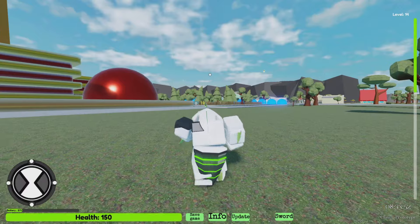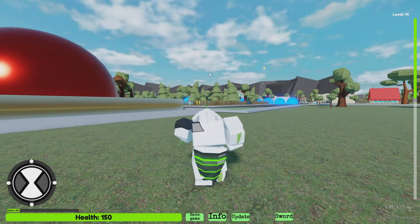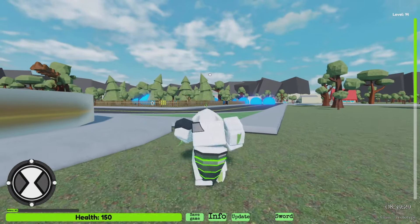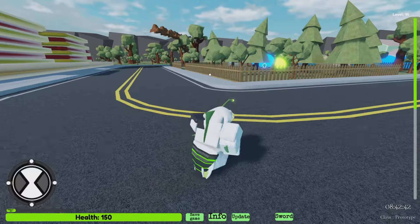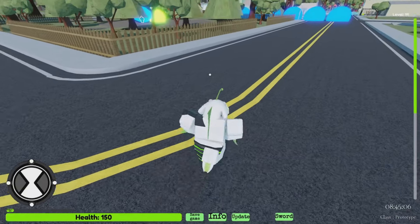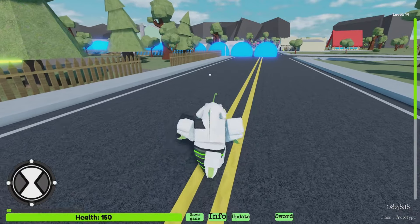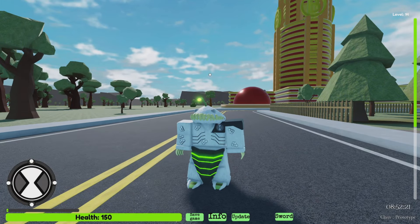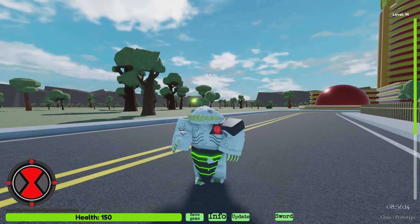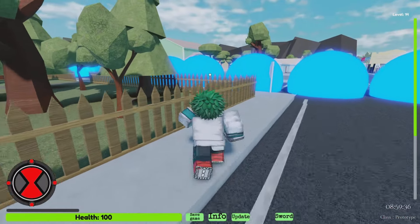My favorite is probably either XLR8 or actually Heatblast — he blasts, he's quick, he can fly, and he has that explosion thing. Diamondhead has those shard things that probably do more damage and the orb thing which protects him. Four Arms can jump higher and has that ground slam plus he looks cool. Upgrade can literally move as a motorcycle and bring people along, and turn into a jet — imagine if people can get in the jet!